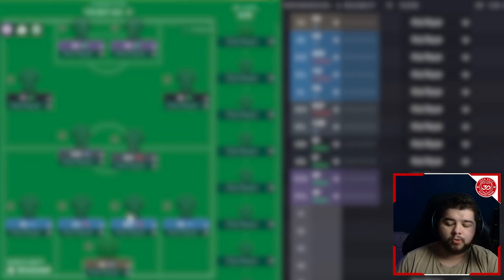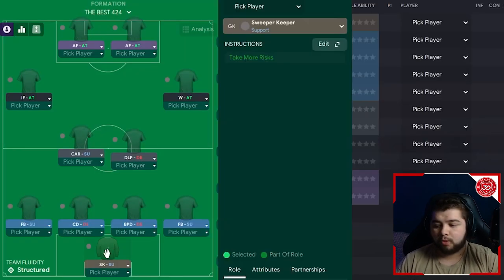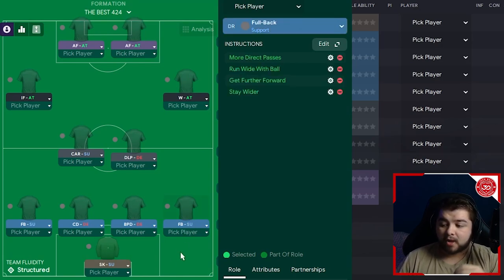Let's go through the best 4-2-4. Starting off in goal, it's going to be a sweeper keeper on the default instructions — I very rarely add instructions to goalkeepers as it's not really needed. The fullback on the right-hand side is going to be on support, with more direct passes, run wide with the ball, get further forwards, and stay wider. The thing about this system is it's definitely not a tiki-taka style — it's actually quite a direct way of playing, and that is why we scored so many goals.